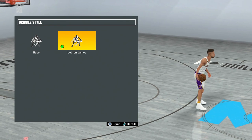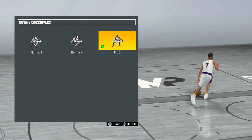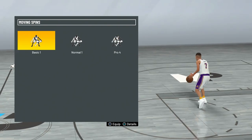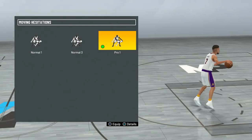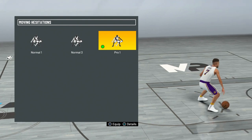For dribble moves, I have LeBron James as my dribble style. For moving crossover I have pro two — if you don't like it, pro three is also pretty good. For behind the back I have pro three, and if you don't like that, pro two is also good. For moving spin I use basic one — there's a really good animation you can get out of it, but if you don't like it go with pro four. For moving hesi I have pro one, which is good for creating space because it's a really fast hesi.